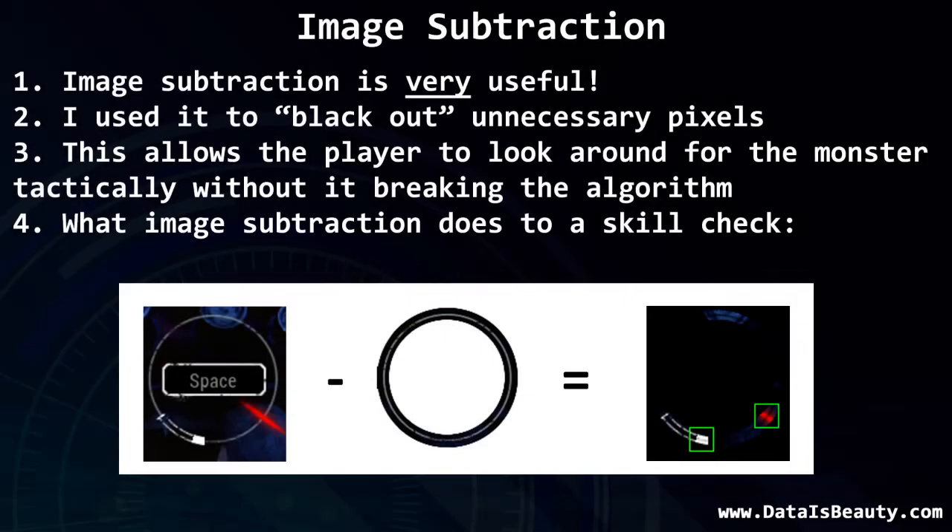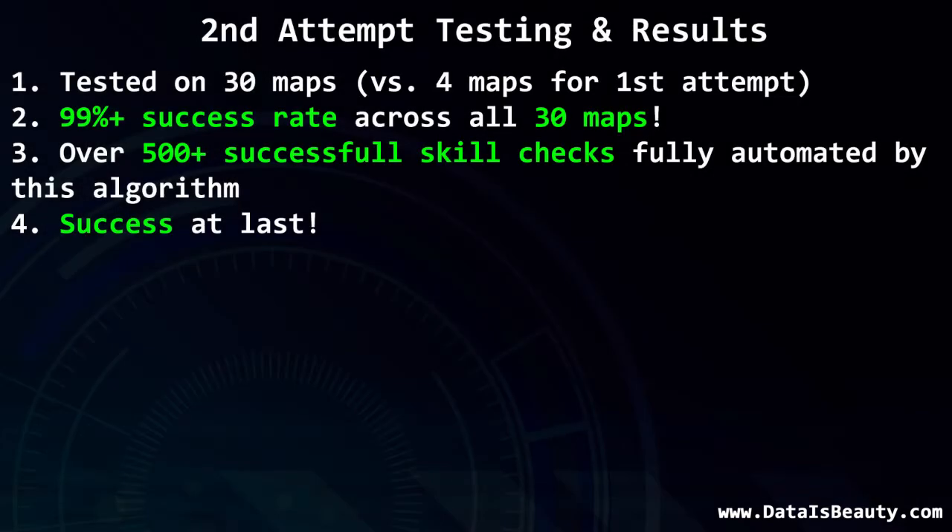Image subtraction gives the player the ability to look around while the script is running, which is extremely important tactically — to be able to assess when the monster is coming. The main downside of this approach was that it was far more complicated to execute. However, testing it across 30 separate matches, it achieved a 99.9% success rate across all maps.